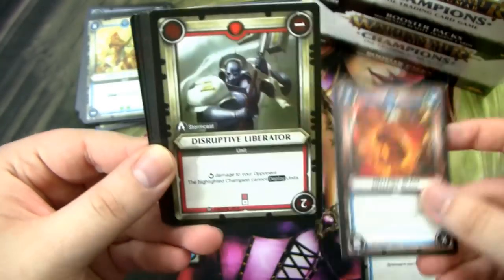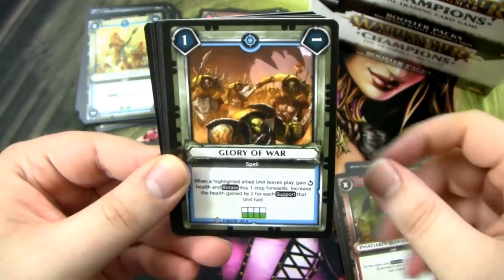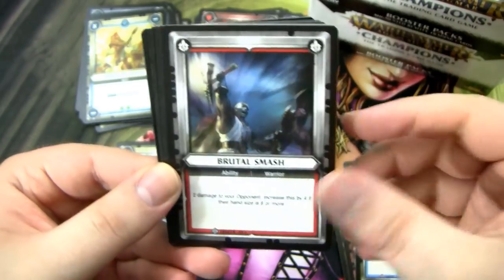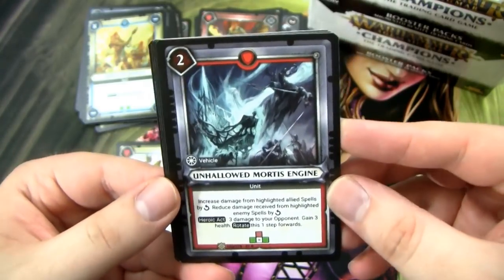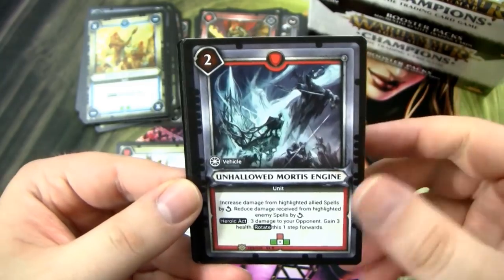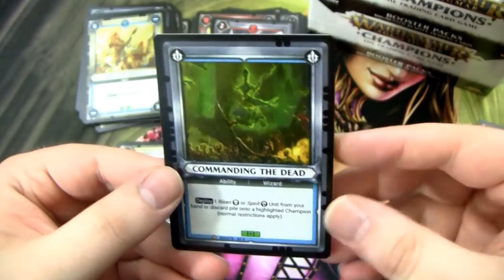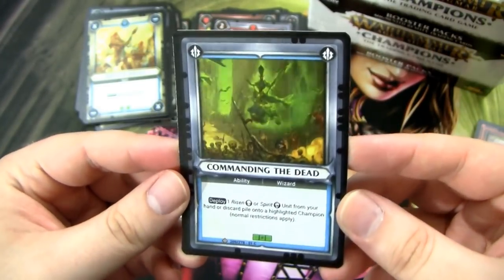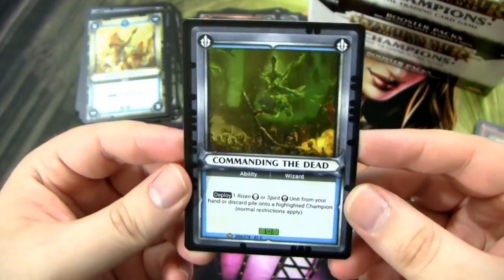Definitely still have two or three more foil rares to go. Glory of War, Brutal Smash, Tactical Formation. Unhallowed Mortis Engine — this is the first one of these I've gotten. I think it's the only vehicle in the base set of the game, which is very interesting. We have a Skulking Necromancer, Berserker Rage, and a Commanding the Dead ability — I think this is a pretty good ability, actually.